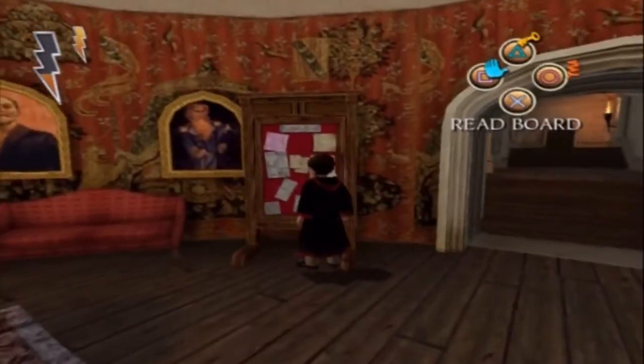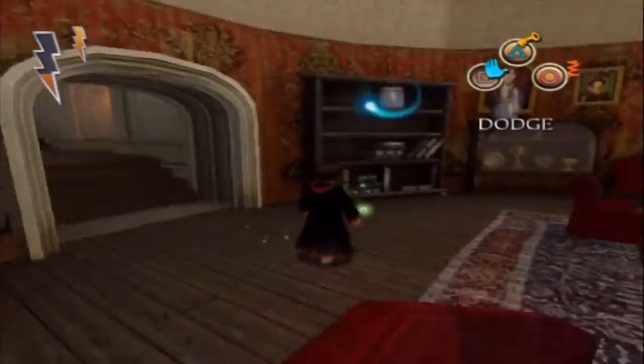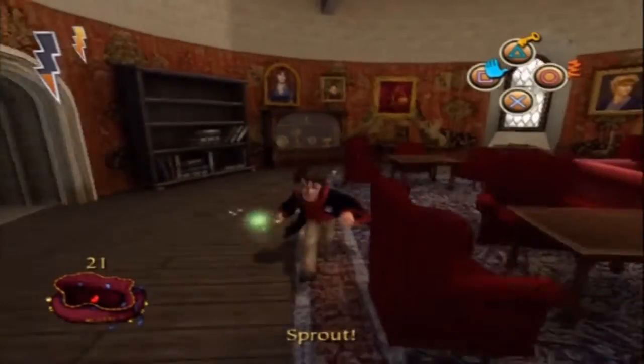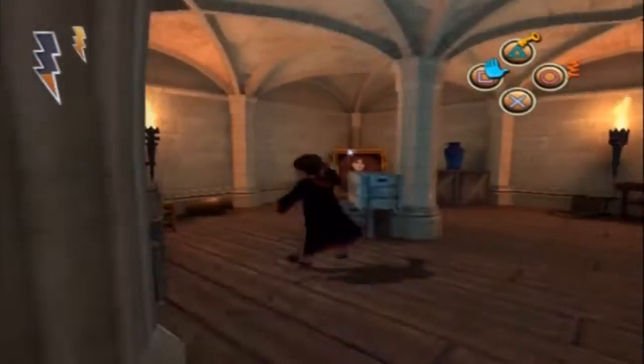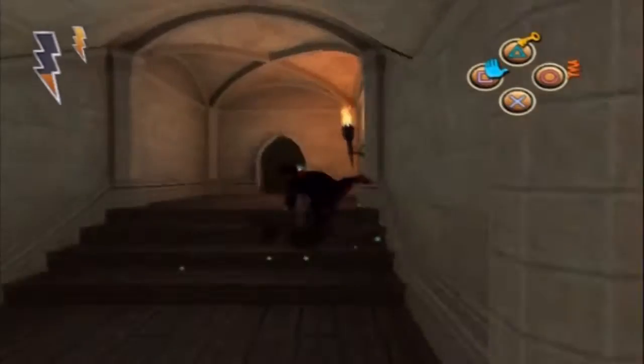Thankfully, we have collected all of the ingredients, so it's nothing to worry about. The next missing item is a pair of Dragonheart gloves, last seen near the lake. So we'll have to find that in this part. We're going to go to potions first.